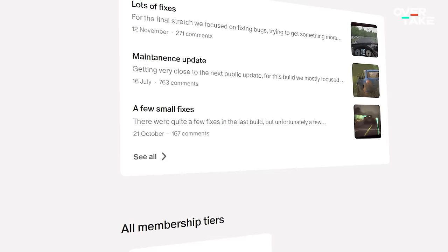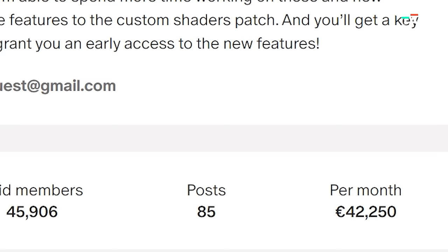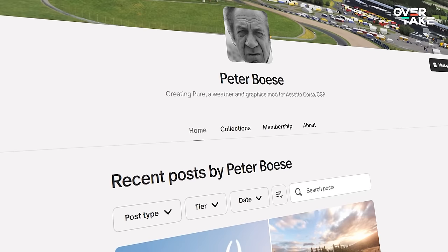You can download the newest version for free in the Content Manager, or choose to buy the preview version from Ilya Yusupov's Patreon page for 1 euro a month to get the rain and rain physics. Ilya is making 42 grand a month by keeping the rain behind locked doors, so keep supporting and we'll get even more updates eventually.